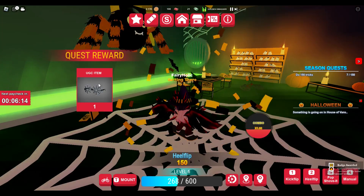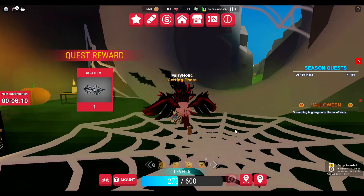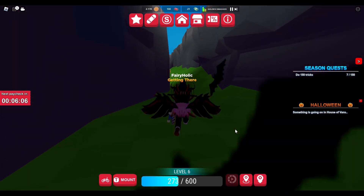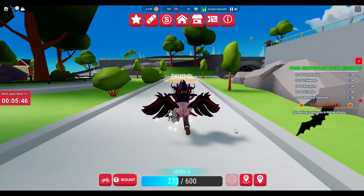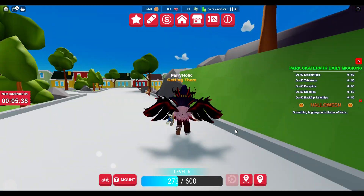The second challenge to get the glasses is just underneath in the sewage area. Press T first to get on your skateboard and then press number two to do your heelflip. That'll get you the glasses.